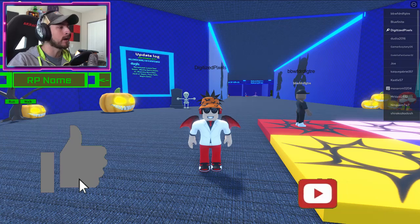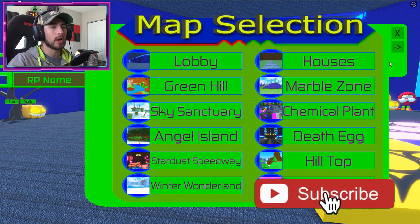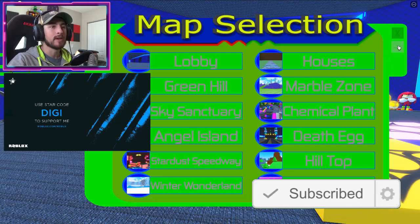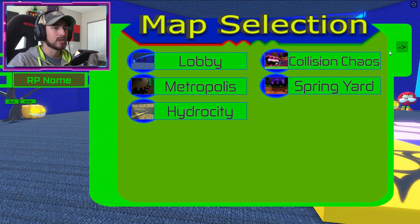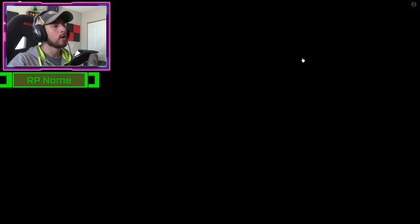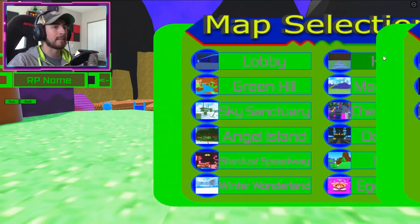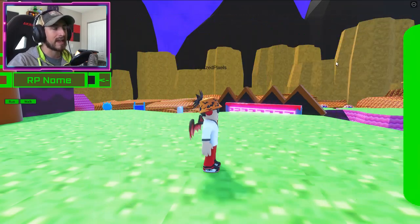To get this badge, go over here and click on Maps, then go ahead and close your Players tab. You gotta go to the second page and go to Collision Chaos — this is the one right here. Once you do that it will teleport you to the map, then close your map selection.